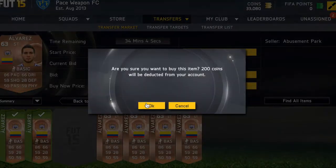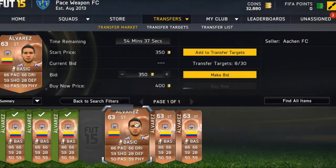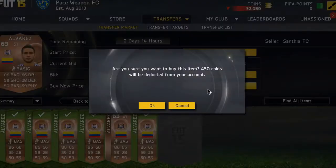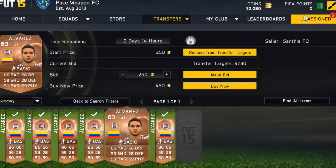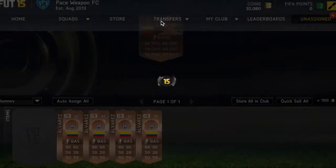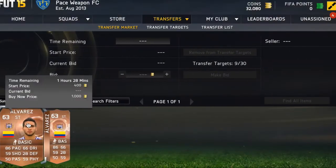Let's say you pick up players for about 400 points and want to sell them for 900. You basically want to list one player at a time on the market. When it sells, list the next one for 900. When that one sells, list the next. That is so much easier, works really well, and you will earn so many coins doing this.